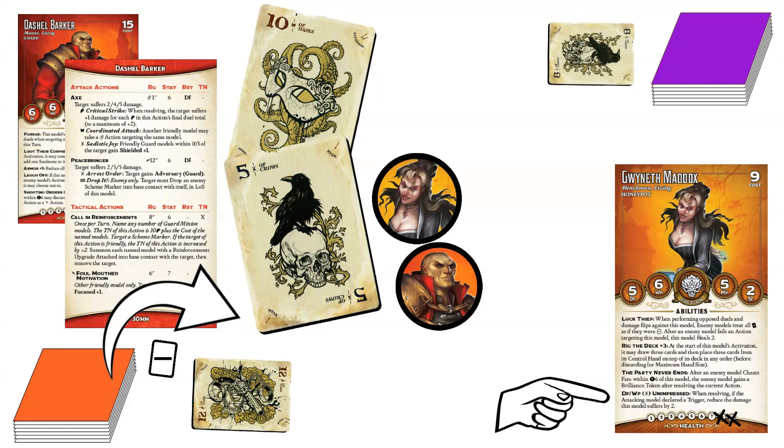So why did Gwyneth Maddox get to use her resistance trigger when she was losing the duel, when Angelica Durand did not? The wording of Gwyneth's trigger says 'when resolving.' You don't have to win a duel for it to be resolved, so she gets to use the trigger even when she loses this duel.